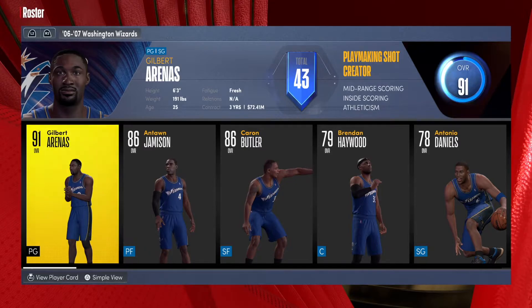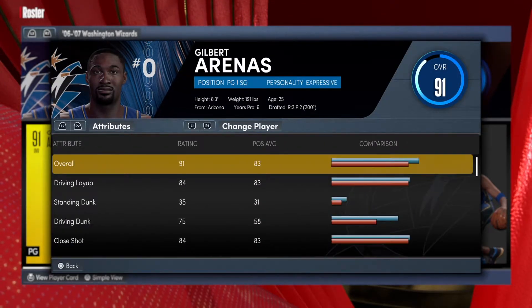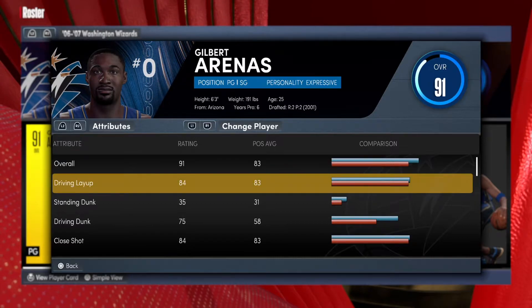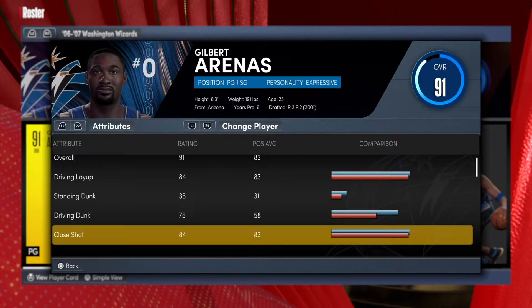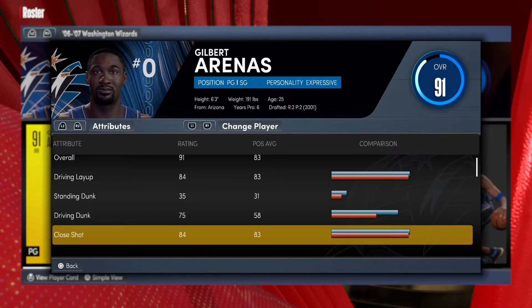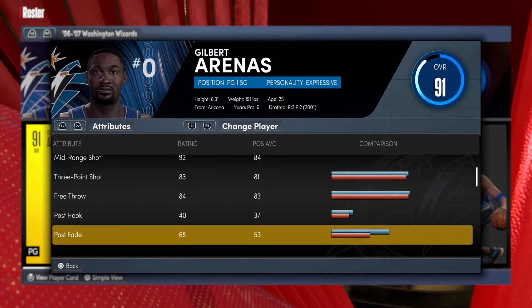Gilbert Arenas — playmaking shot creator, 6'3", 191. As you can see, he's a 91 overall. He has an 84 driving layup and 84 shot close, which is going to be crucial for finishing at the rim. I always say 80 and above is a good attribute percentage to compete against pretty much any competitive lineup. That 92 shooting is going to be crucial as well.